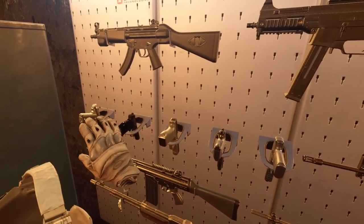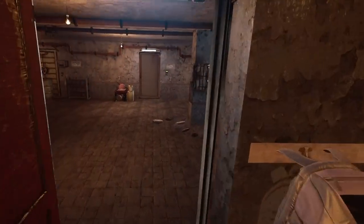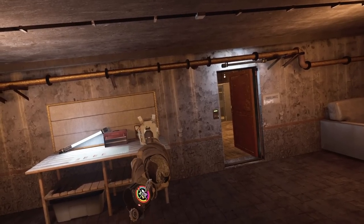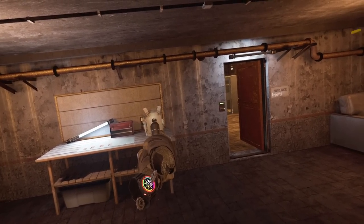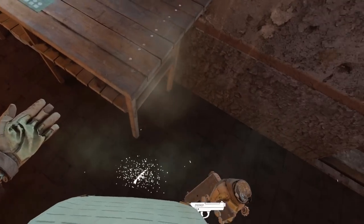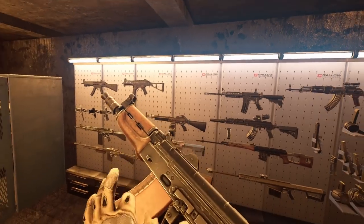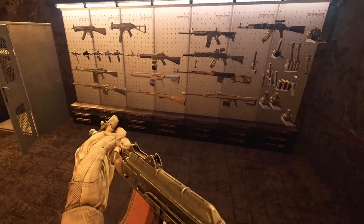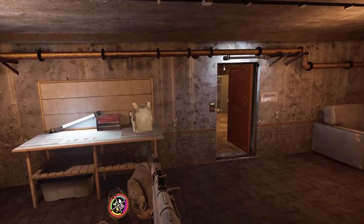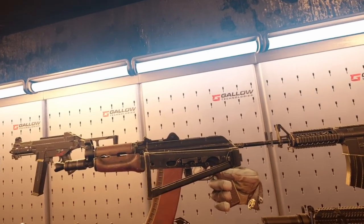If your boys are rocking the level two armor, it might be a little different. We already know this is going to stop all of the pistols. The 5.7 is the one that the level one armor failed on, so we're going to try the 5.7x28 on level two. I think it will stop it for sure — and it does with ease. Level one also failed on the 5.45, so I reckon this will also be stopped — and it is. Passes the AK-74.